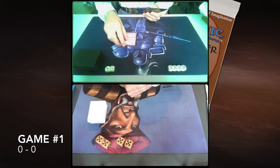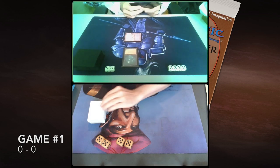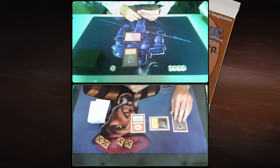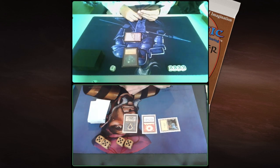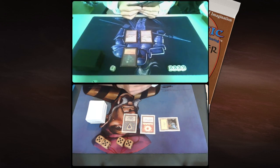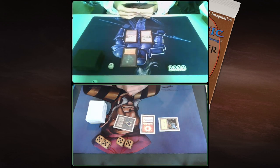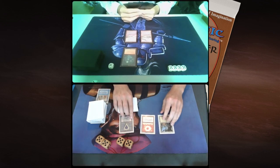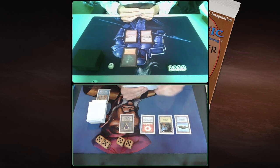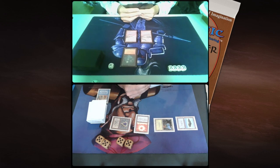Game number 1. Here we go. The Mono Black player at the top here is Robert; I'm at the bottom. He's starting with a Will-O'-The-Wisp. And a Sol Ring from my part. There's a Mox Sapphire — I am playing a Power Deck. I didn't mention that in the deck tech. There's a second Swamp and a pass. End step: Ancestral Recall. What a start for me here — getting three cards and having that ramp with the Sol Ring and the Sapphire. Let's see if I can do something with that.